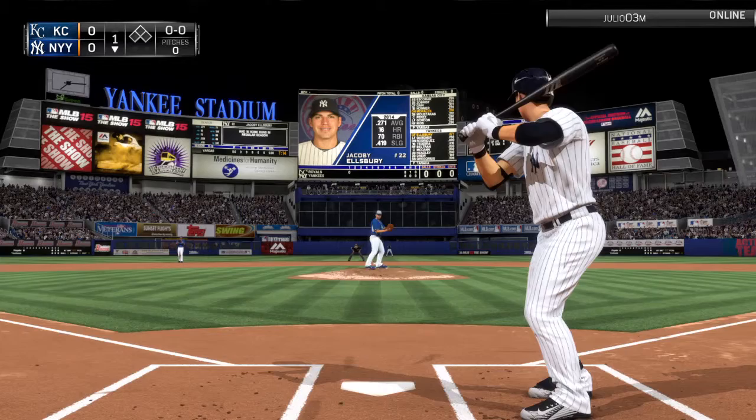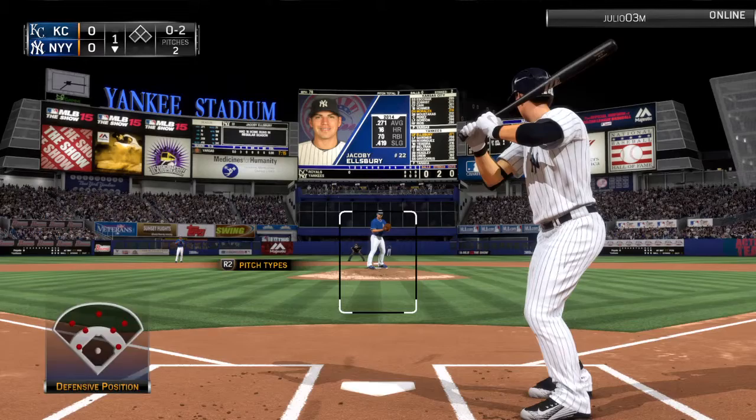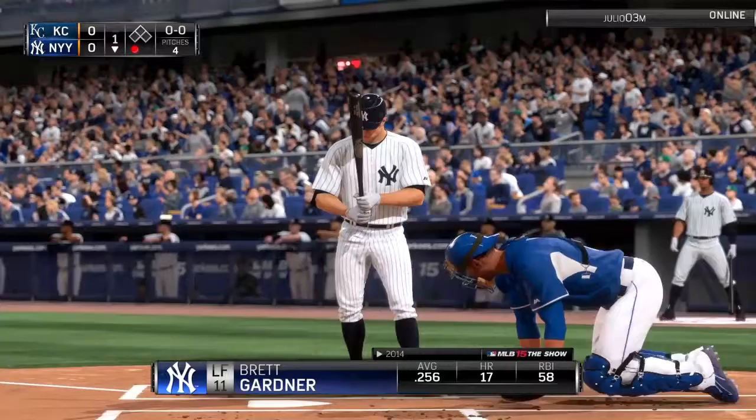Here's Jacoby Ellsbury, who will lead off for the Yankees. Swing and a miss, strike one. Ellsbury is a big leadoff factor for this team and gained a little pop last year in 2014. The count goes to no balls, two strikes. A curveball grounded foul — count remains no balls, two strikes. Changeup — swung on and missed. That's the first out of the inning. Here comes Brett Gardner.